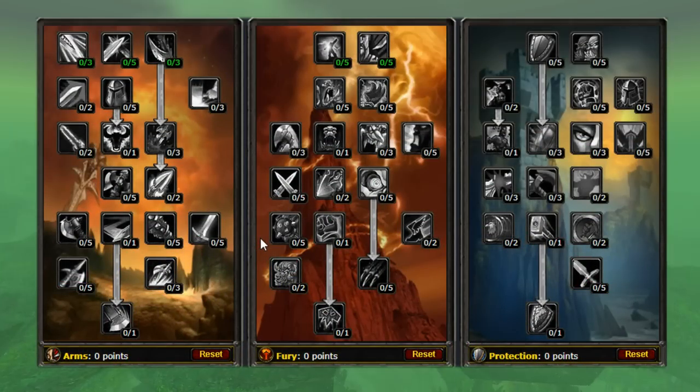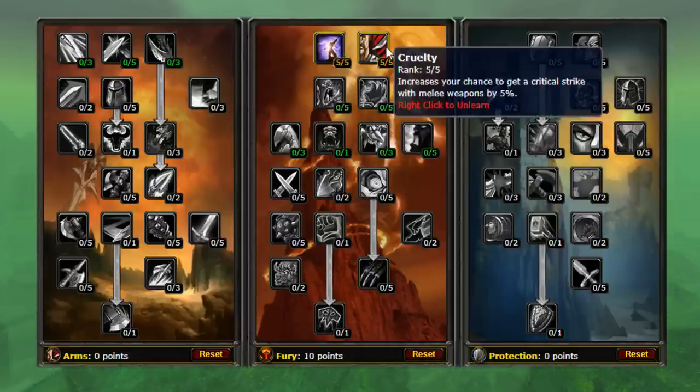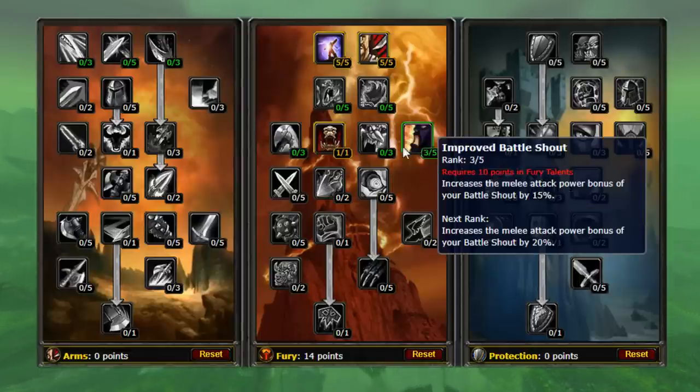Another option for leveling would be to initially put points into Fury until level 40, then respeccing into Arms for Mortal Strike. This provides you with a decent alternative to leveling fully into Arms while still giving you the opportunity to use those giant weapons. Similar to the early Arms build, we want to put five into Cruelty and Booming Voice, then one into Piercing Howl, three into Improved Battle Shout.